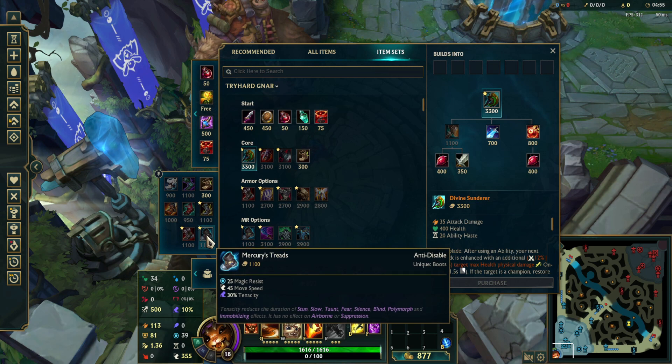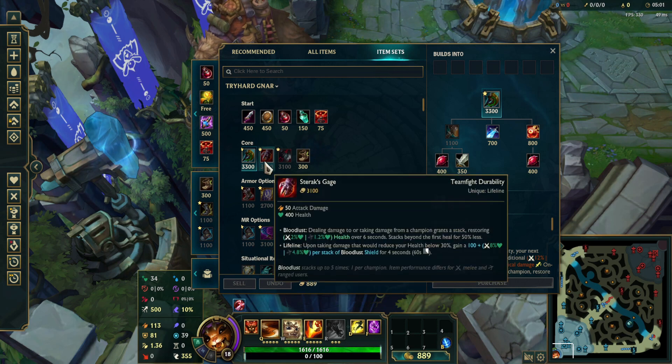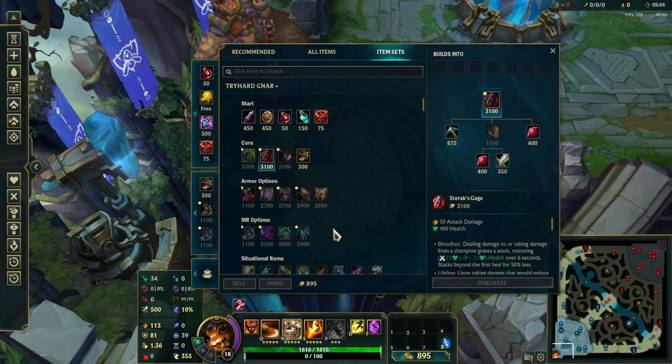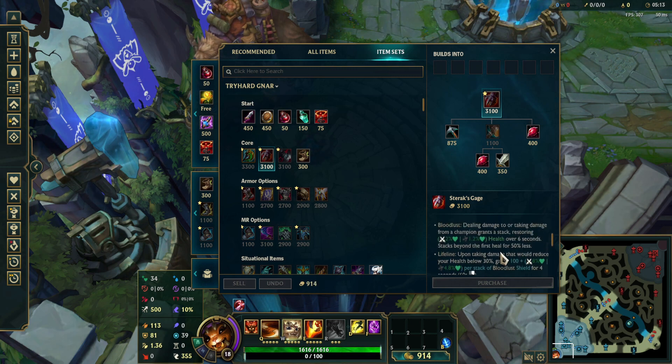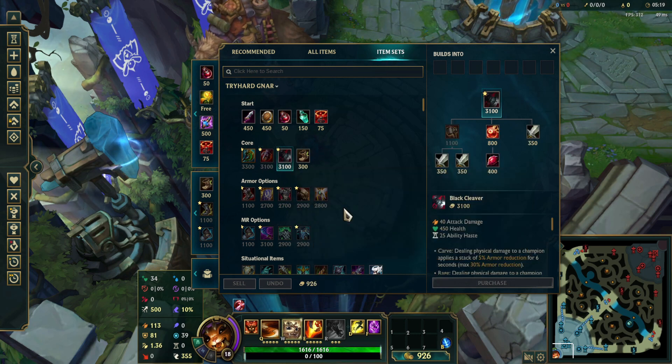You want to grab your boots — usually Plated Steelcaps or Mercury Treads, just whatever is best for the game. For Sterak's Gage, you build this item probably second about 50% of the time. It just depends. This is a very good item for Gnar because of its passive — it's very good for teamfighting. Black Cleaver you build combined with Divine whenever there's a lot of tanks on the team, like 2-3 tanks. For example, a Sion top, Sejuani jungle, and Leona support — this combo is very good for shredding armor.